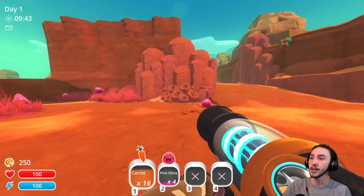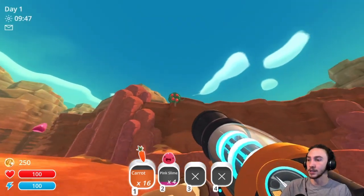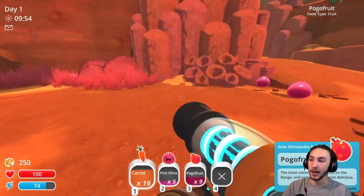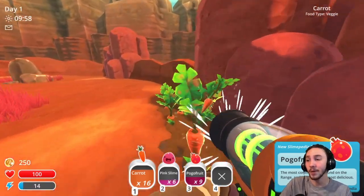If a strategy is something like skipping a gate, I won't be using it, because that's clearly not the intended progression for the game. I will be using other little tricks — like I know how to get Honey and Boom Slimes really fast, so I'm going to do that.